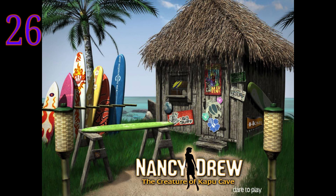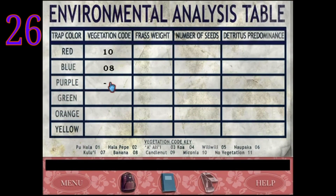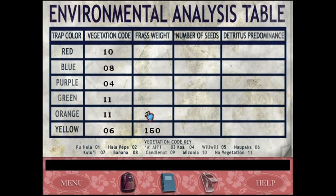Number 26 — we have Kapu Cave. This game is divided into two parts: before frass and after frass. We know some of you are fine with the frass puzzle, and you can go to the junior algebra club if you'd like. I don't play Nancy Drew games for math. The reason I don't like it is because you have to put all this information onto the clipboard — five different rows, four different criteria per row — and if you miscount anything, your data is off and you don't know what to do.